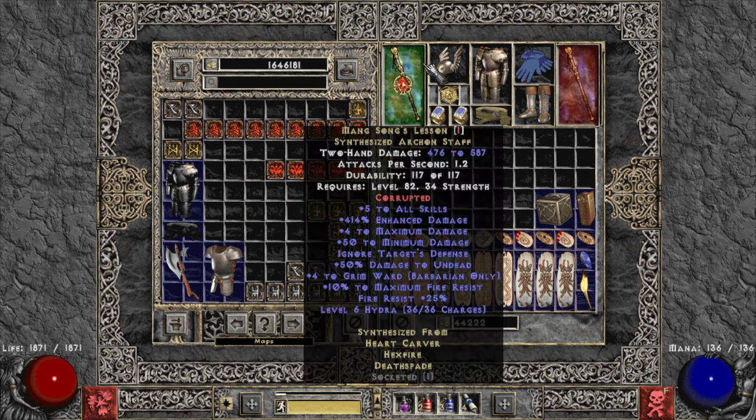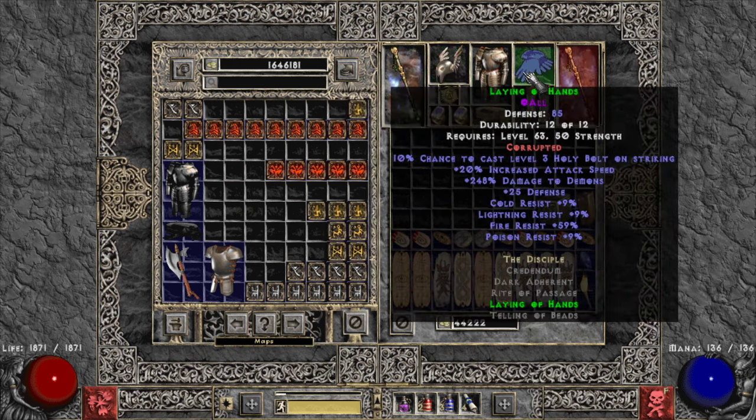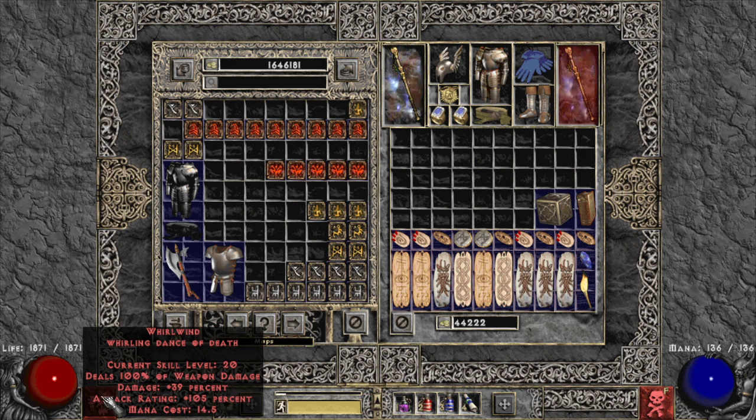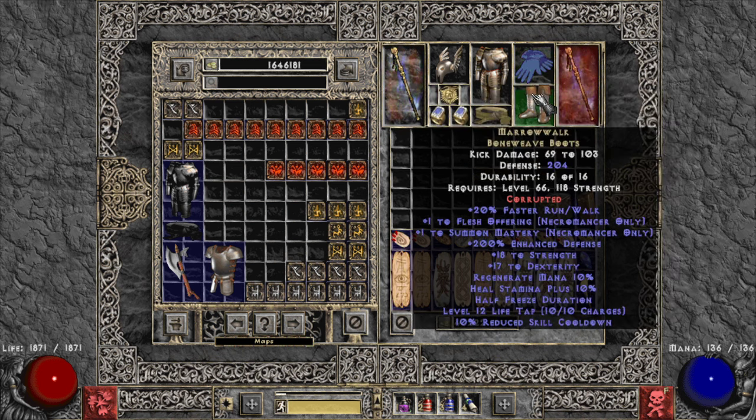For the helmet, Target's Face is the obvious choice. For gloves, Laying of Hands — you can slot all-res or life-on-melee-hit. The life gain on hit isn't very significant; it's about 14 max per hit, and with maybe seven hits per spin that doesn't heal much compared to your life leech. The life-leech you already have is far more impactful.